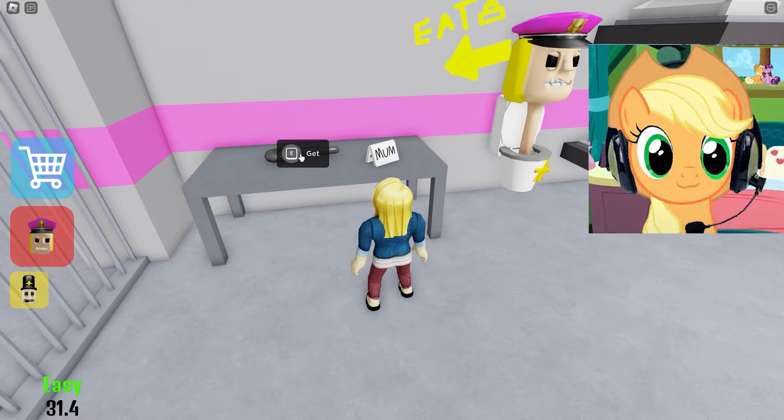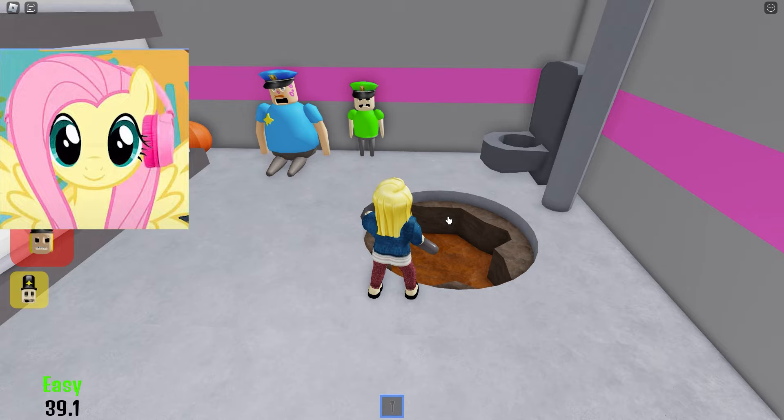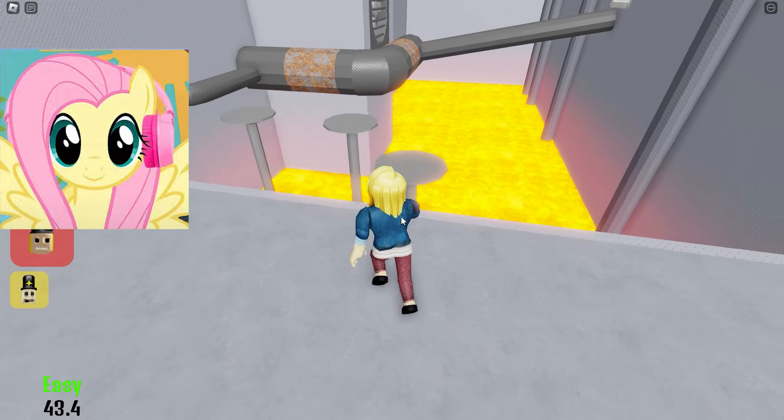Suddenly there will be something lying. Oh my god! There is a key to something! It only looks like a key — it's actually a spoon, and we need to dig a hole in our escape chamber now.